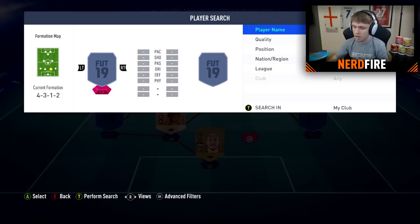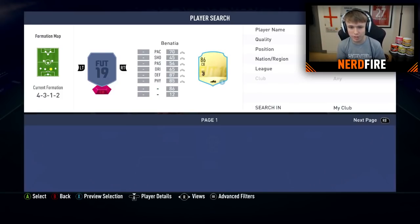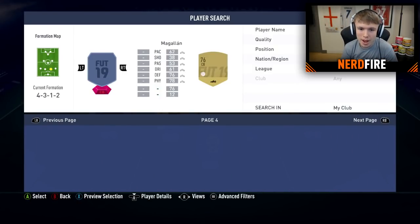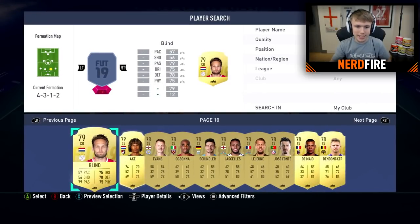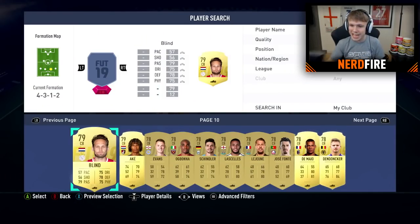For the next centre-back, Alexa, pick a number between 1 and 10. Your random number is 10. Going to a page further — should get at least a gold centre-back this time. Page 10 is full of gold, which is nice. Alexa, pick a number between 1 and 10. Your random number is 10 — we get Dendonka.